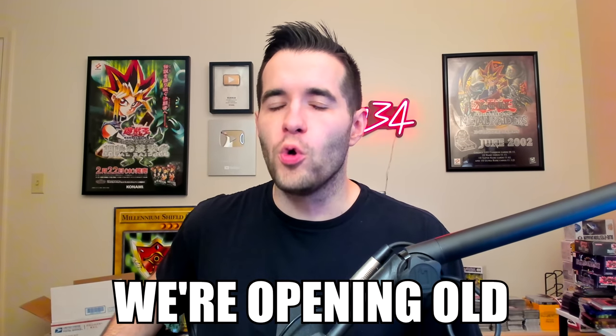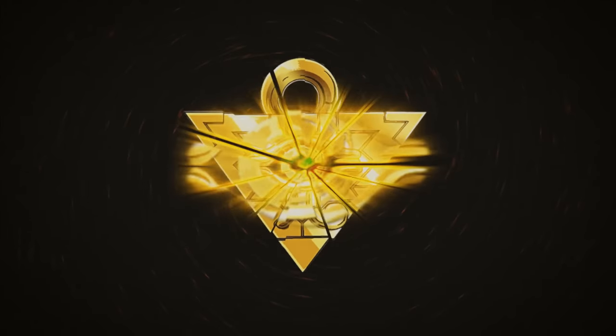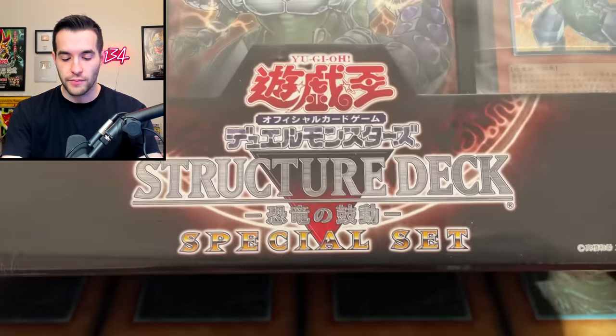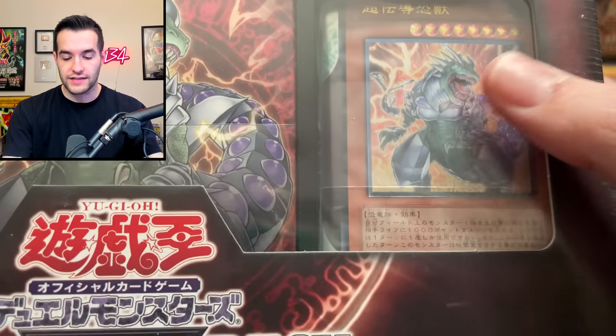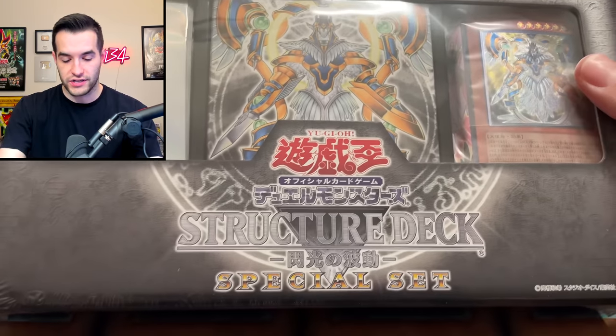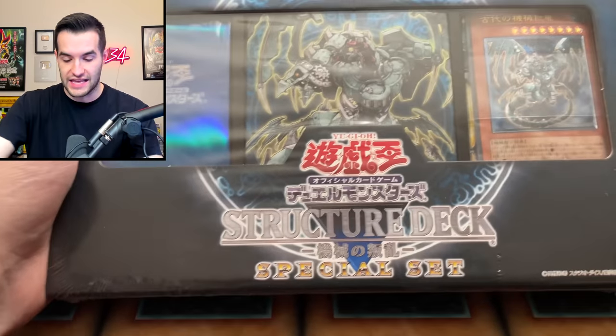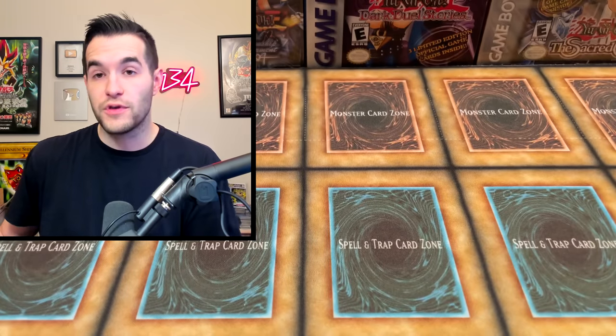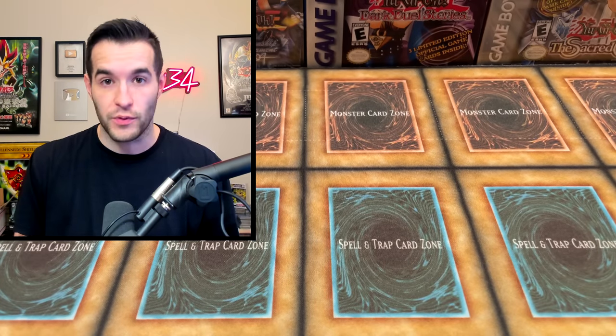In today's video, we're opening old Yu-Gi-Oh! Special Sets. We're back with another epic opening video. We're opening something I've never opened before — Special Sets from Japan. We have one with the Tyrano guy, the Neo Air Knight Parshad or something special set, and the Gadgetron Dragon. These are pretty old. They're Ultimate Rares from the OCG, and there are also packs inside that we get to open.